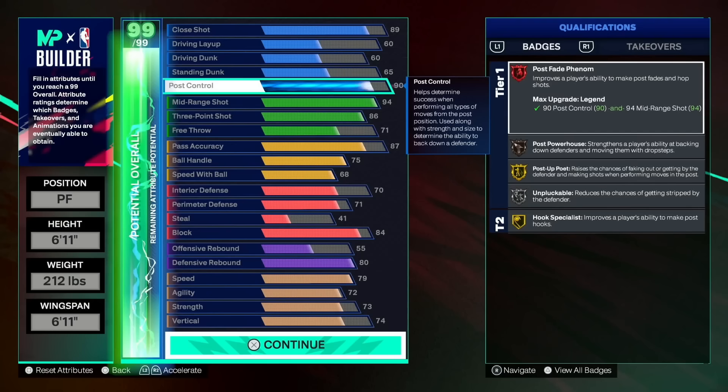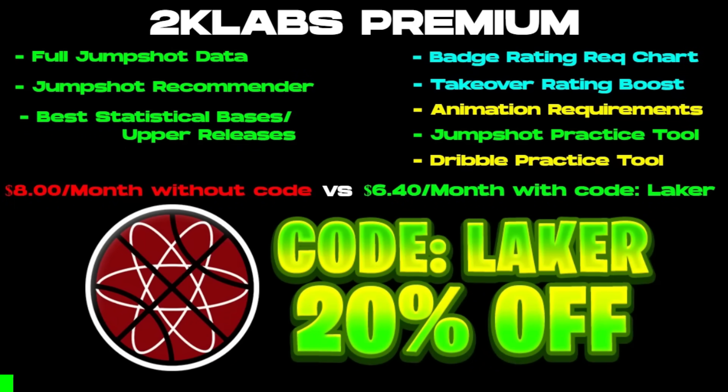Stay tuned for the others — we have meta bigs, the 7'1"s coming out, and my 6'11" pure inside with a little pop on it, even like 65 three-pointer. We got a Shaq build, a Joker and Bead build too. Also, I'm partnering with NBA 2K Labs again this year. Early on they'll have badge rating requirements in visual form, each takeover ratings boost, and all the ratings boosted by every takeover. As soon as the game drops, they'll also be posting every animation requirement on their website.